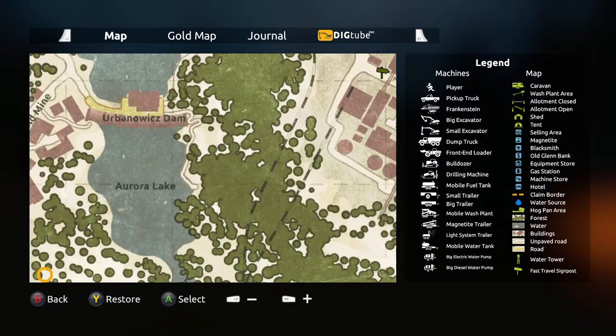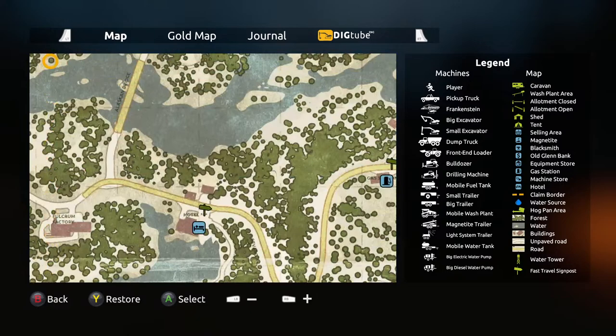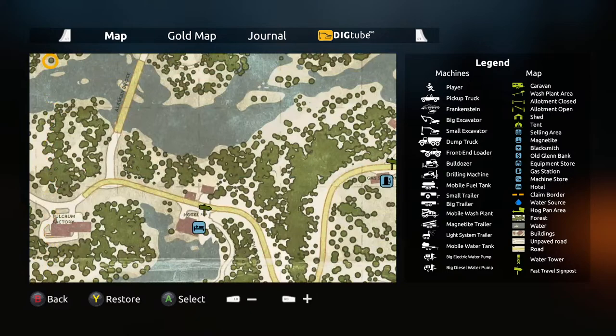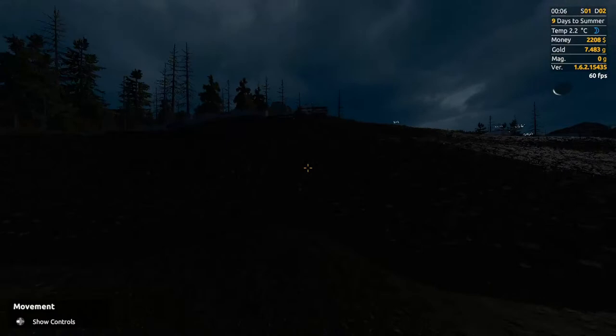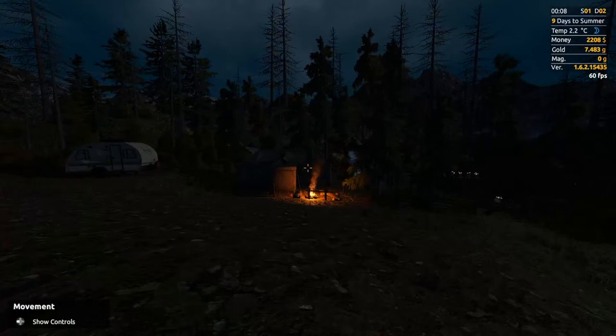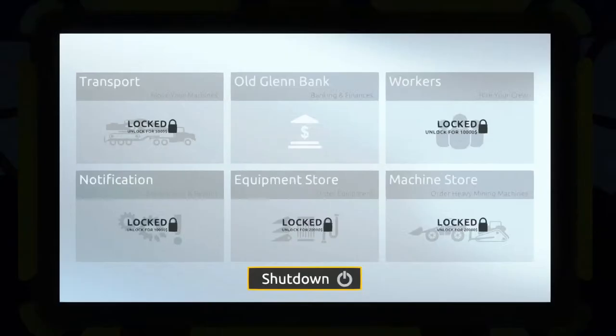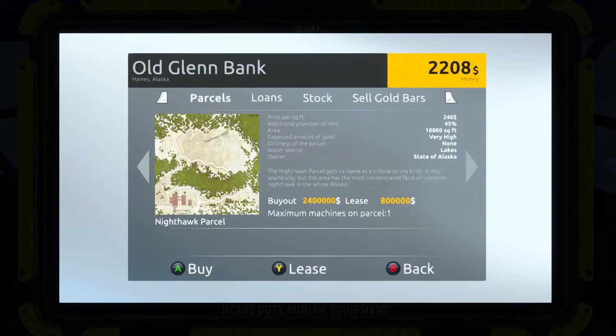Those are the key features. There are obviously your next few parcels as well. I popped into the bank to check the order — it's automatically unlocked. The first parcel is Old Arnold, then Rivertown, then Pine Valley, and then Nighthawk.